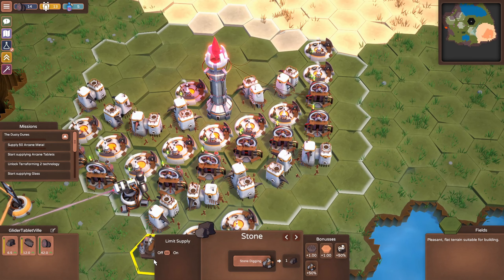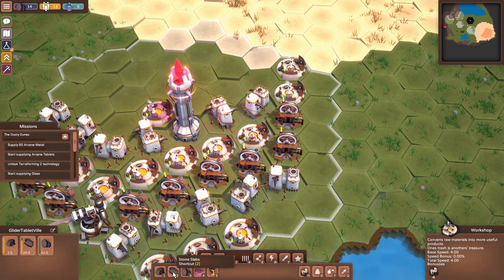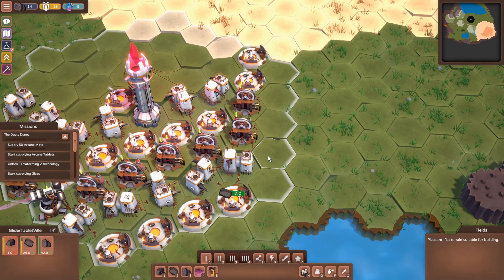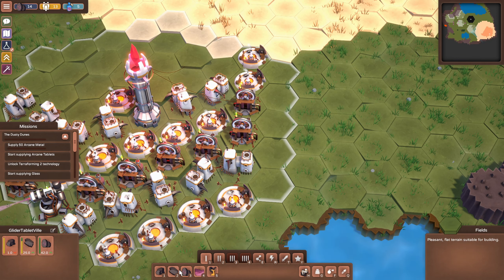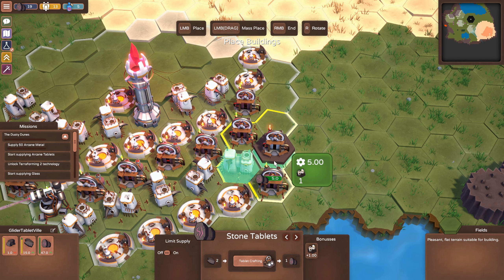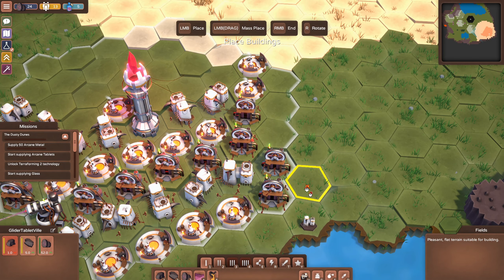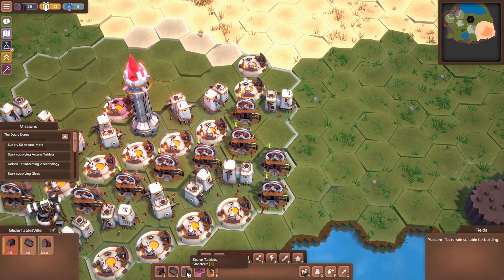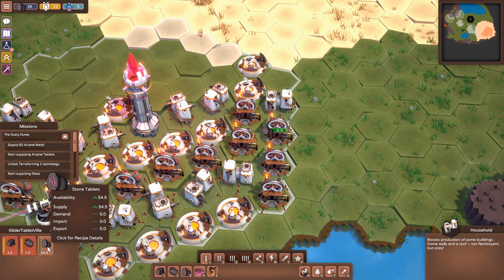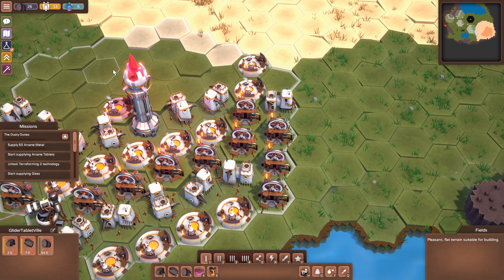We've still got 14 available — let's now drop slab buildings over here. Maybe one more slab building. And then we need some more stone tablet cutters. We've got 25 surplus on the slabs, so let's get this down. We should start seeing our stone tablets climbing — the ones we can use for research. We've only got a surplus of three stone slabs, so I'll put down another tablet building. Now we're down seven on slabs but research is up to 26.